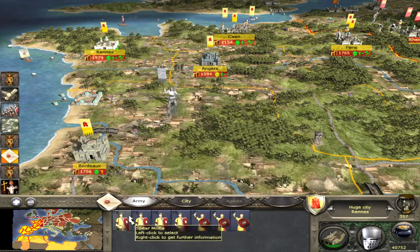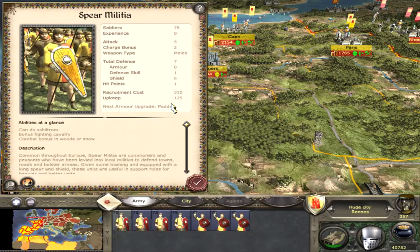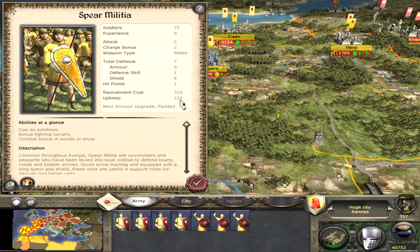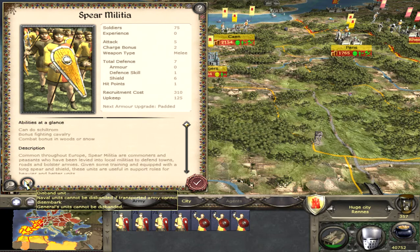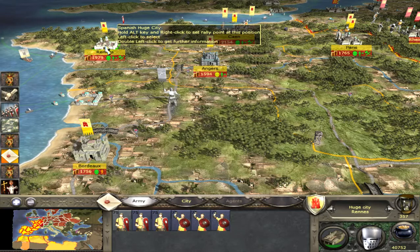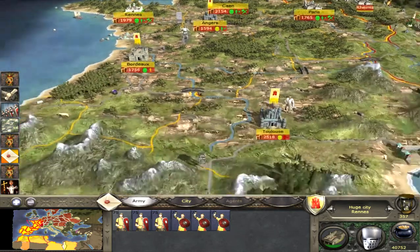You see my soldiers here. Right-click on one soldier — you see upkeep 135 florins. They are cheap soldiers, but if you press this button, 'Disband Unit', you gain 135 coins every round that you had to pay for them.